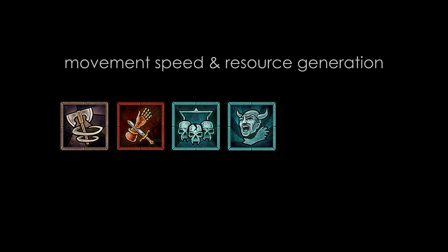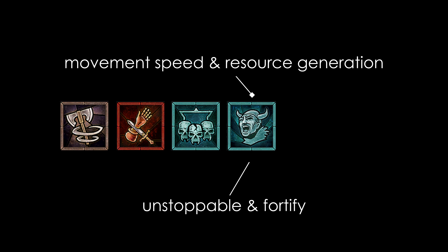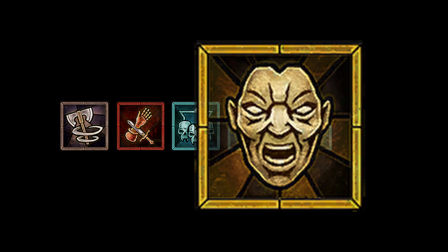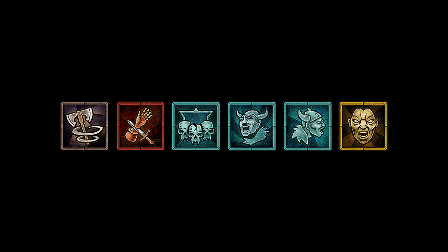Challenging Shout as a great source of damage reduction and max health. War Cry as a powerhouse of stats through movement speed, resource generation, Unstoppable, and Fortify. Rallying Cry for the damage buff, source of Berserking on demand, and Fortify. Wrath of the Berserker as the ultimate and hence a stronger version of both Rallying Cry and War Cry alike.